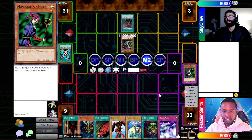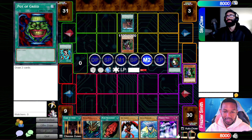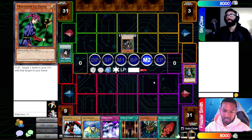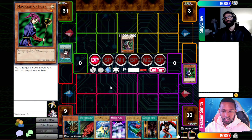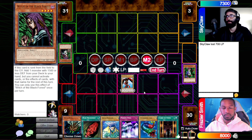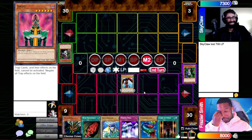Main phase two — put Pot of Greed back. Rush Recklessly, Mirror Wall, Mad Sword Beast, Harpy's Brother — I should screenshot that. Go for a little Sky Scout action — crack over her. I take 700. If you don't know now you know. Oh shit!